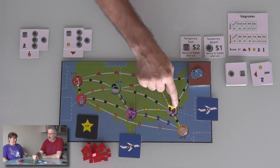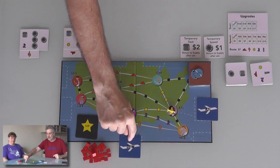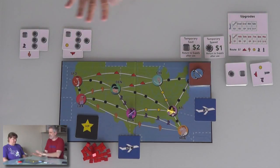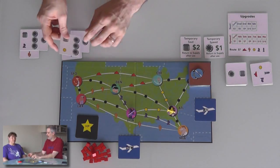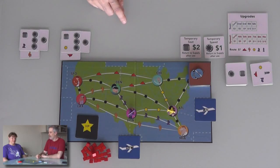I am the yellow airline based out of Atlanta. Jen is the purple airline — dressed very appropriately in a purple shirt — based in Dallas. As part of setup, there is one random passenger waiting to be picked up here and one waiting to be picked up here. We don't know where they want to go yet, and we won't until the real-time portion starts. But there's a little bit more setup we have to do before we get to that. Each of us has our airline card.